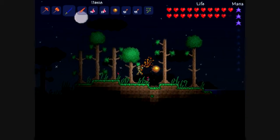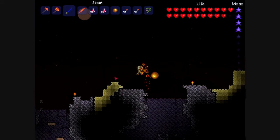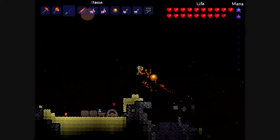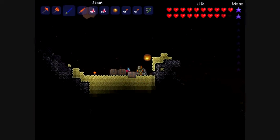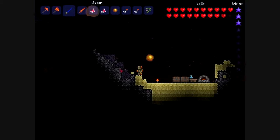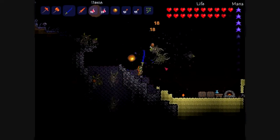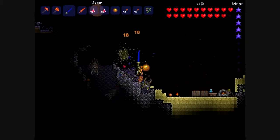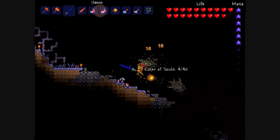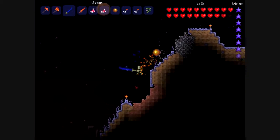Eventually we get into a series of 3 corruption areas. I'm just going to skip over all the chasms because I've already been down all of them. This is a little workstation that I made in the middle of the corruption, because I was getting attacked by Eater of Souls and I was needing space in my inventory. So I went and made a bunch of chests there, and a furnace and other things, so I could smelt the demonite ore that the Eater of Worlds gave me, and so I can make potions and stuff.